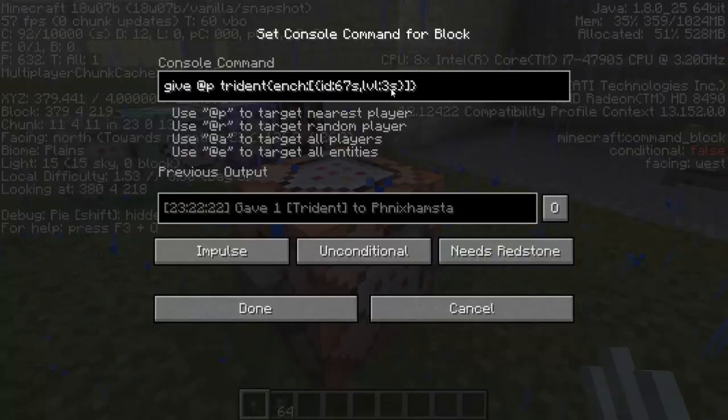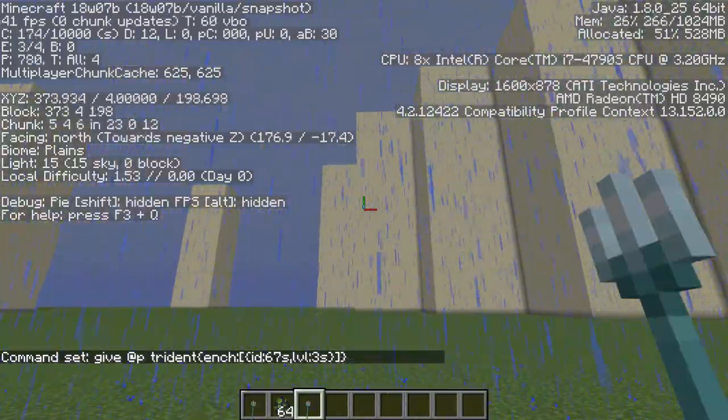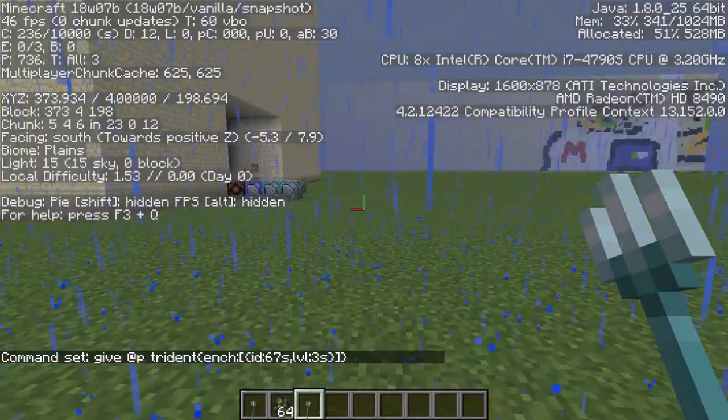So let's change this to level 3. At level 3, if I shoot forward you can see I've actually moved pretty high. So there is some momentum — it's not static.